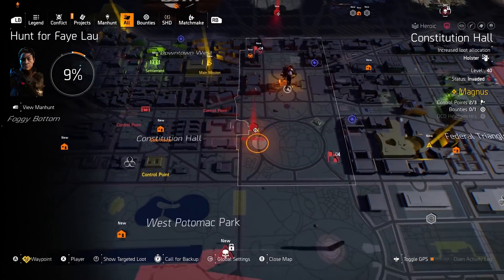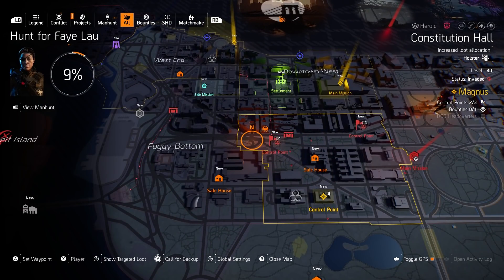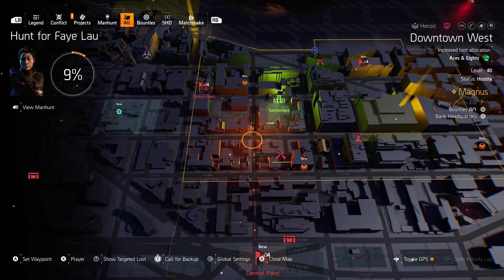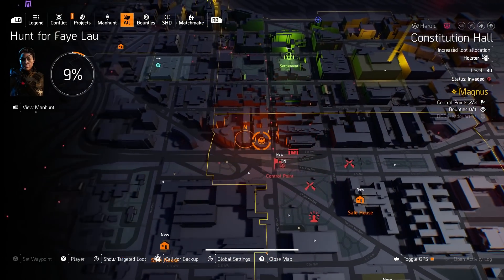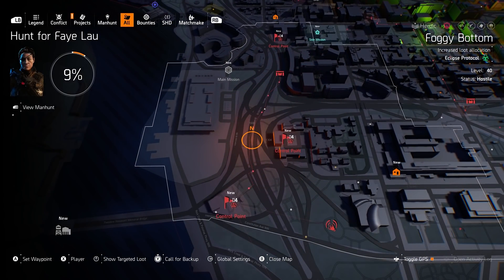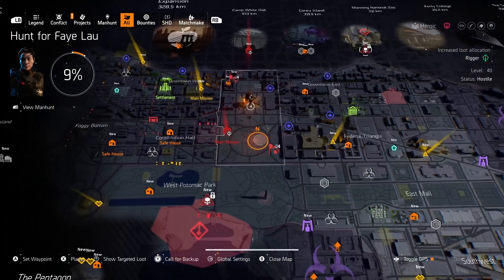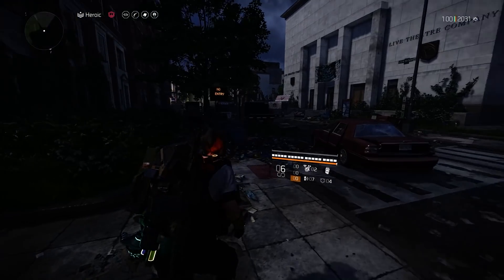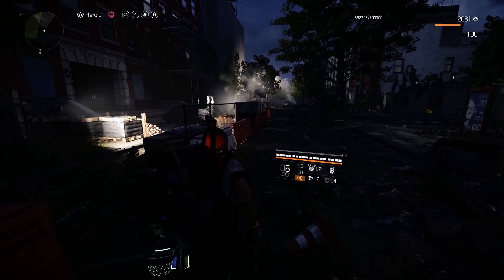If you're having trouble getting them to spawn, make sure you reset your control points so they're all hostile on the map — that'll increase your chances of them showing up. After you do this for a while, you get used to the spawn locations. Like if one is here, I know to wait for it to get to a certain intersection because I know they'll spawn out of an easy door. The basic idea is you go and clear one, and then if another is still up you jump to the next — you go fast. Once you get into the rhythm of it, that's how you get the most XP.